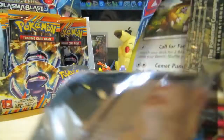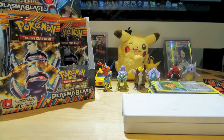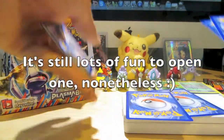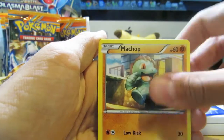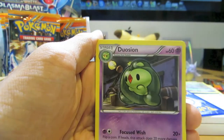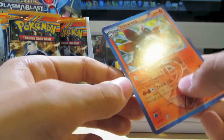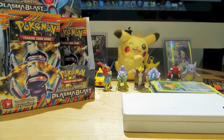Two packs to go — Porygon Z pack. It feels so good tearing open these packs. Pagone, Larvesta, Glalie, Porygon 2, Duosion. My Reverse is Shadow — cool. And my Rare is Volcarona. I'm not sure if I pulled this one as a regular Rare; I know I pulled it in Reverse, but we'll see.